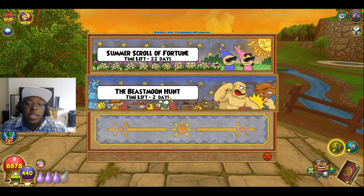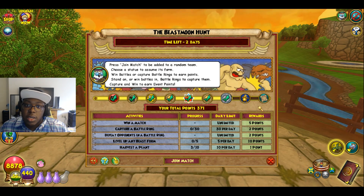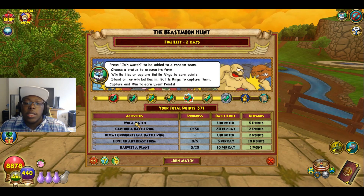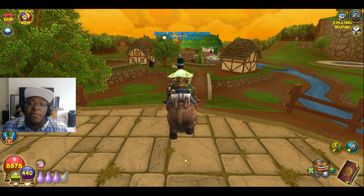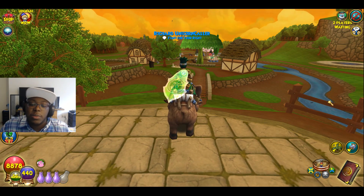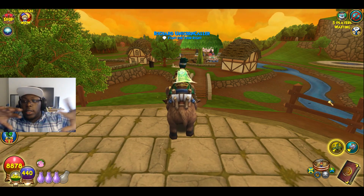The more that you play events, you can level up this Scroll of Fortune and get some pretty nice items. If Beast Moon Hunt is active, you would click on it and see a reward tracker. The more points you get, the more you level up your personal progress bar and get some nice goodies. You'll also have some activities that give you extra points. Join a match — depending on your time zone, there might be some slow times.